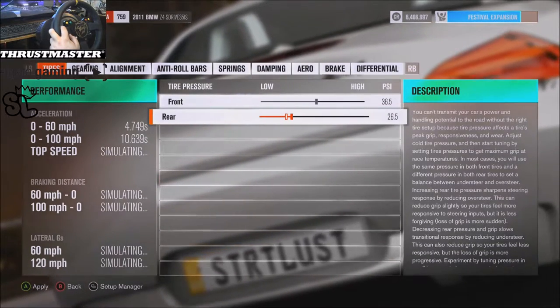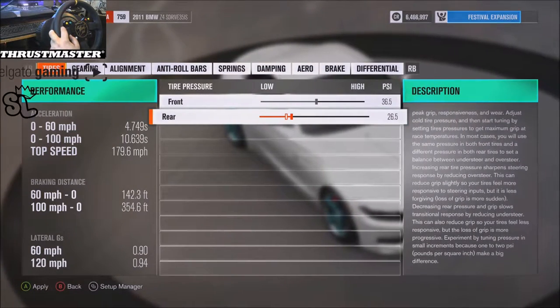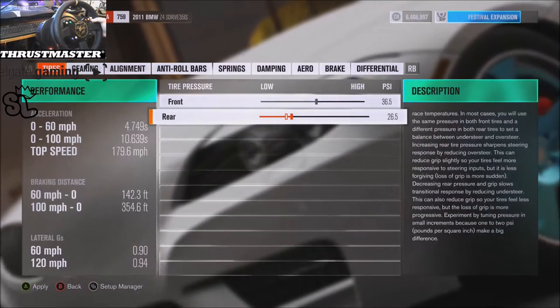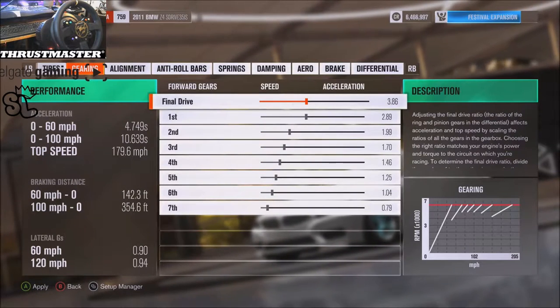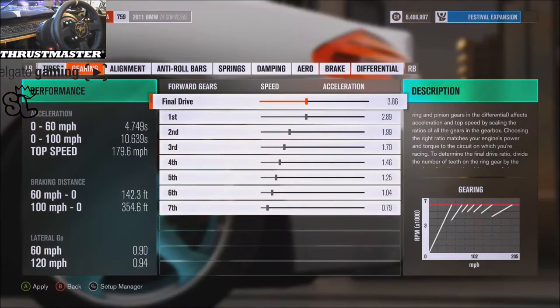This is one of my favorite cars on Forza 6 on the controller, so it's just as good in this game because it was just fun as hell to drive. Either way — 36.5 and 26.5 for the tire pressure. Gearing: 386, 289, 199 — you guys can pause there and write those numbers down.